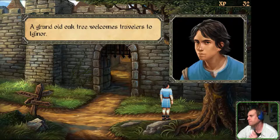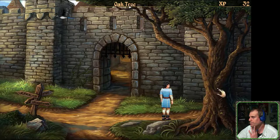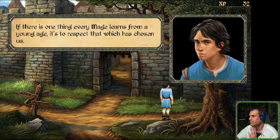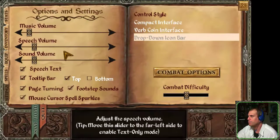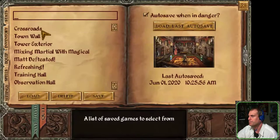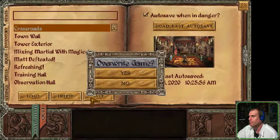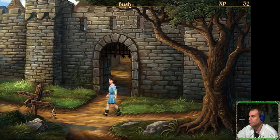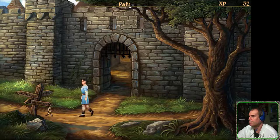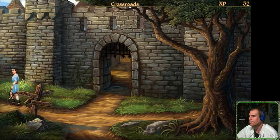A grand old oak tree welcomes travelers to Iginor. If there is one thing every mage learns from a young age, it's to respect that which has chosen us. Okay, let's head on to the lake. We need to stay focused on our mission.